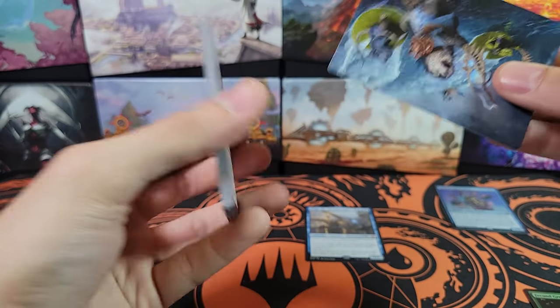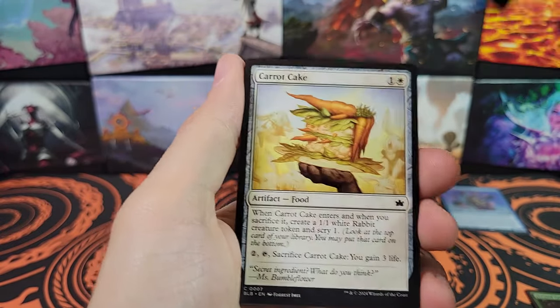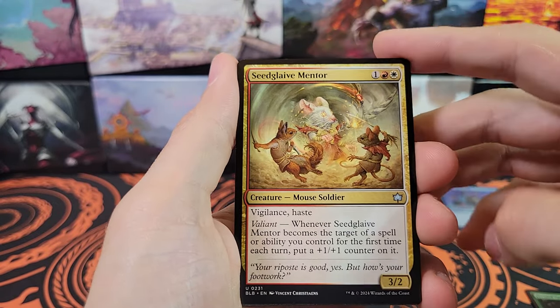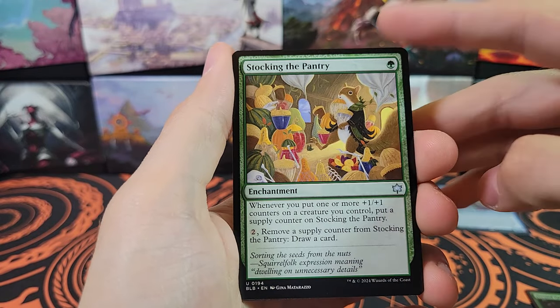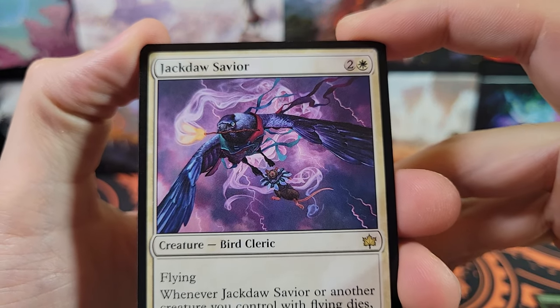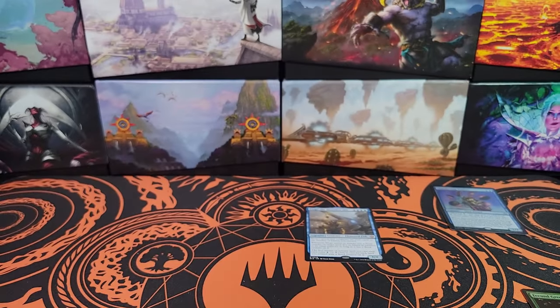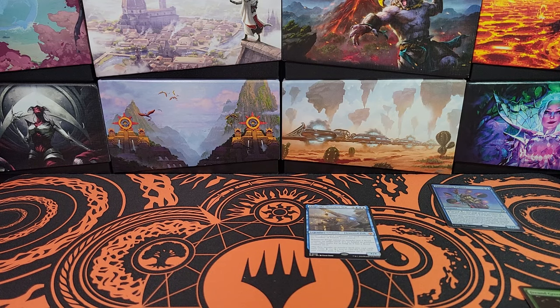Our last pack. Not signed. Oh look, it's the card we got two rares of — now we have the art card of it. Mabel's Metal, Seed Glaive Mentor, Harnesser of Storms, Stalking the Pantry. Got Jackdaw Savior — cool. And a foil Psychic Whorl.